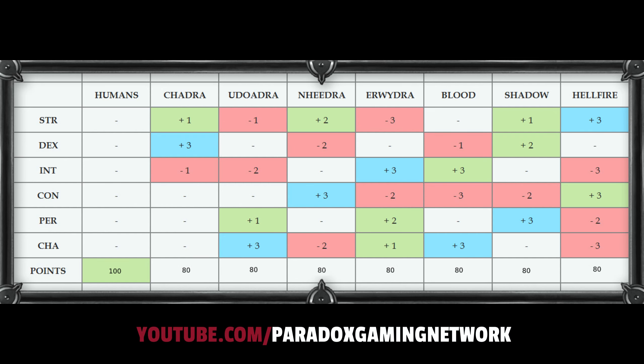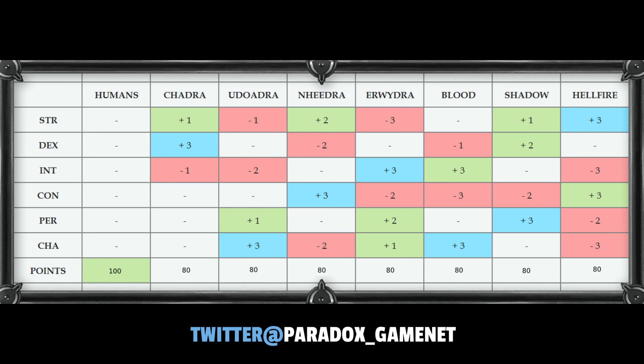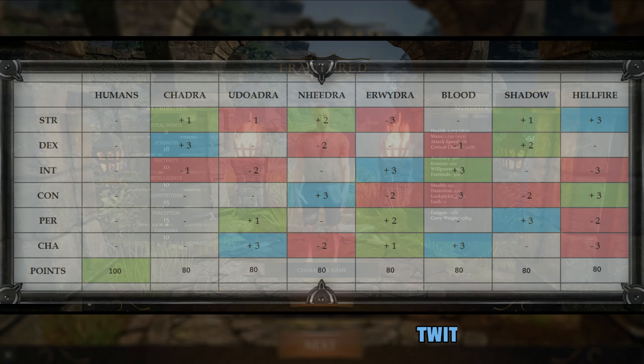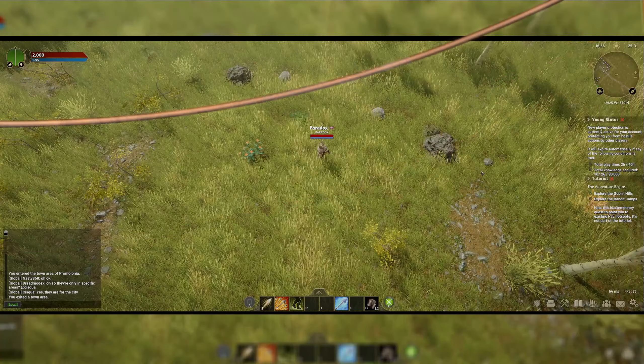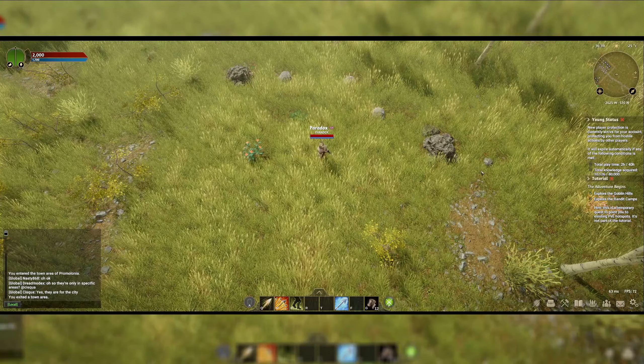In the description below I'm going to link an article that details how every stat is available for every character, why every stat is important for every character, and how the different races are able to buy their preferred stat cheaper while having penalties to certain stats.